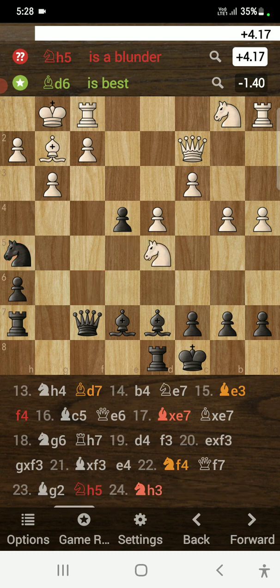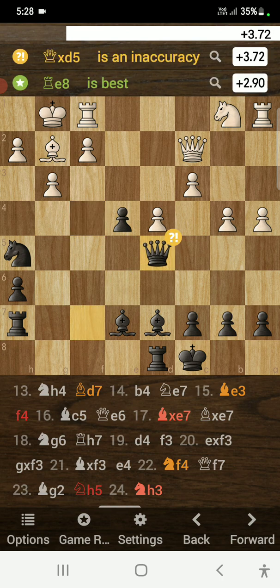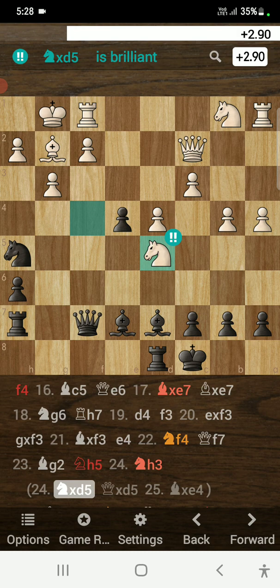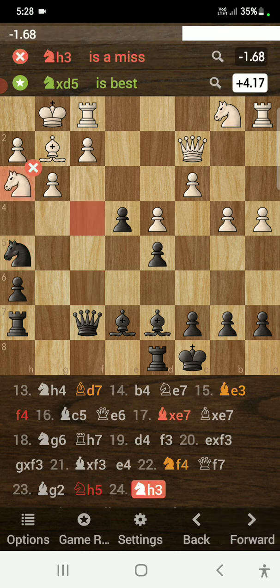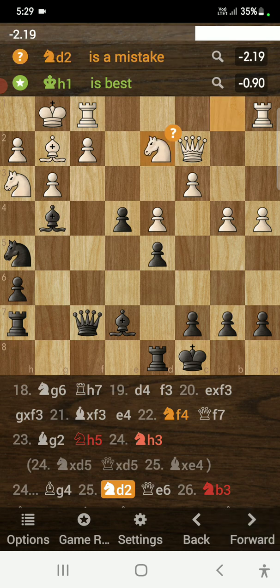White is completely winning if white finds knight takes on d5. If queen takes d5, then bishop takes on e4 forks the queen and rook, winning the rook for free — that would have been a brilliant move. But opponent plays knight to h3 and missed the opportunity. I played bishop to g4 and opponent plays knight to d2, developing the knight — but it was a mistake.